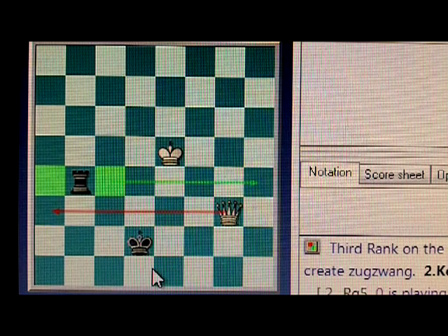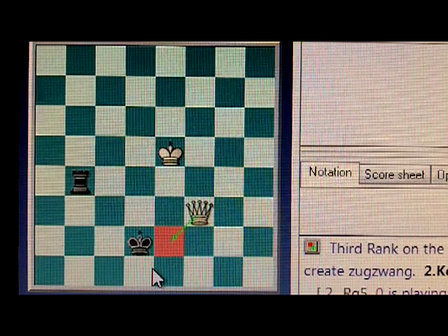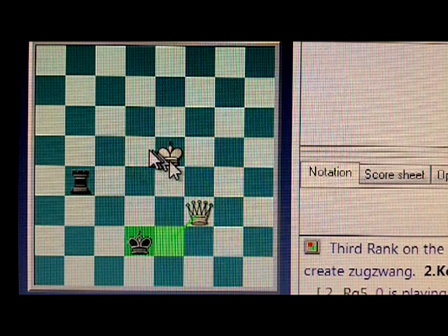It's surprising the number of rather strong players who don't know to do this. So the first step for the attacker is always to put the queen here, taking away one of the two central squares. If the attacker doesn't do this, then in response to almost anything, the defender simply moves the king between these two squares — here and here — and maintains opposition to the attacking king. So the first thing is to take away that square.